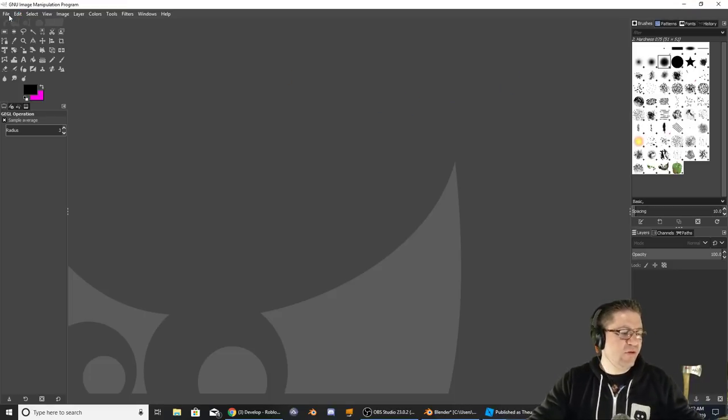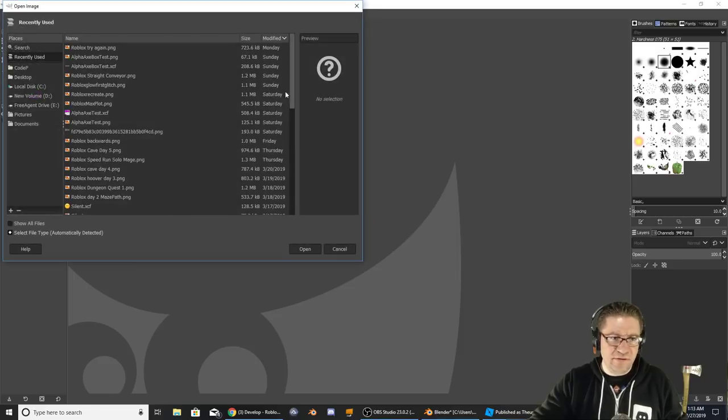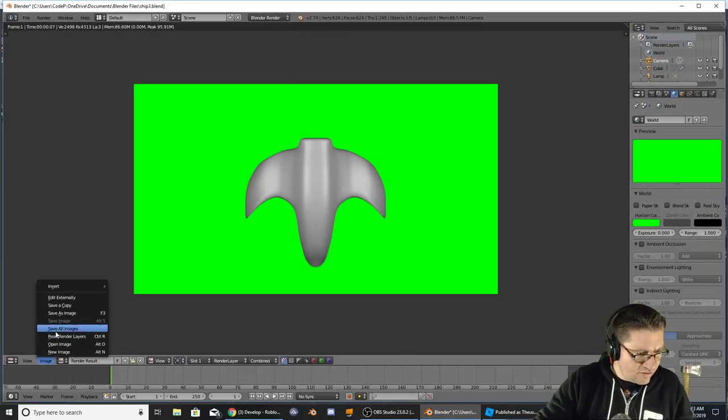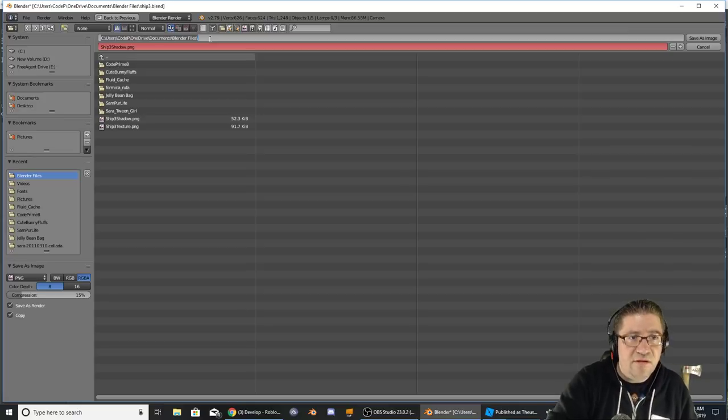Inside GIMP I'm going to need to open up that image I just rendered. File > Open — and where did we save that? Image > Save Image As, it was under this folder right here. Let me copy the path.